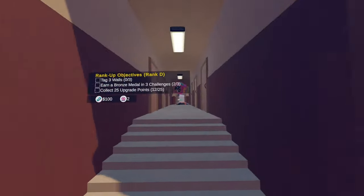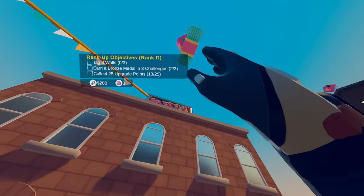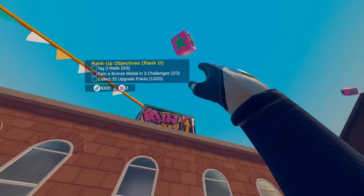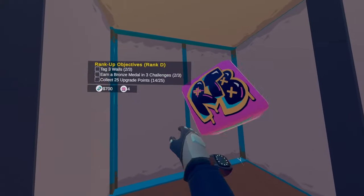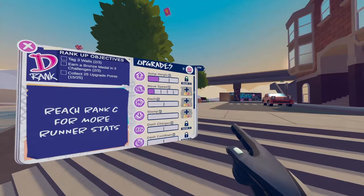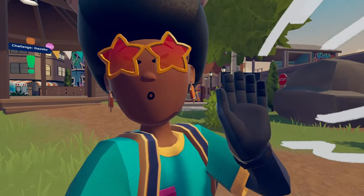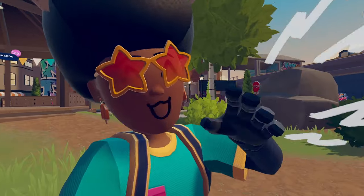Run the Block is a new Rec Room original where you, the player, go around and run around the entire city to collect these little upgrade blocks that allow you to upgrade your player and get more skills and upgrades. You can also collect cash inside Run the Block, which allows you to upgrade your actual rank, thus allowing you to get more upgrades and even cosmetics. We'll talk about the cosmetics later, but let's get into the upgrades.